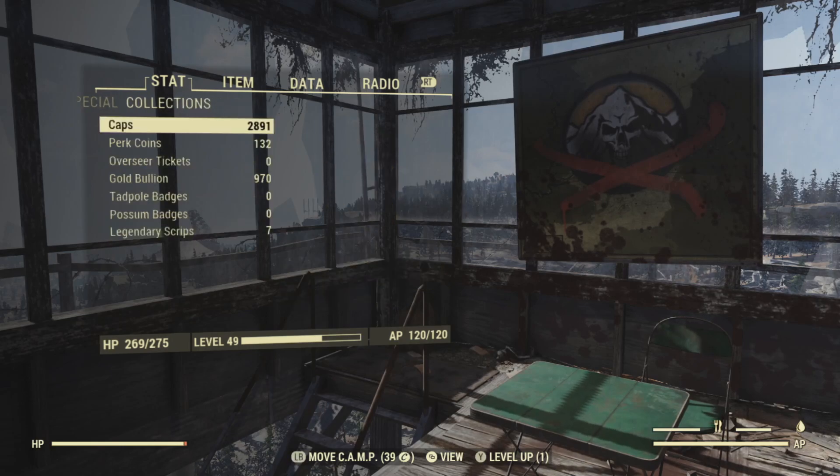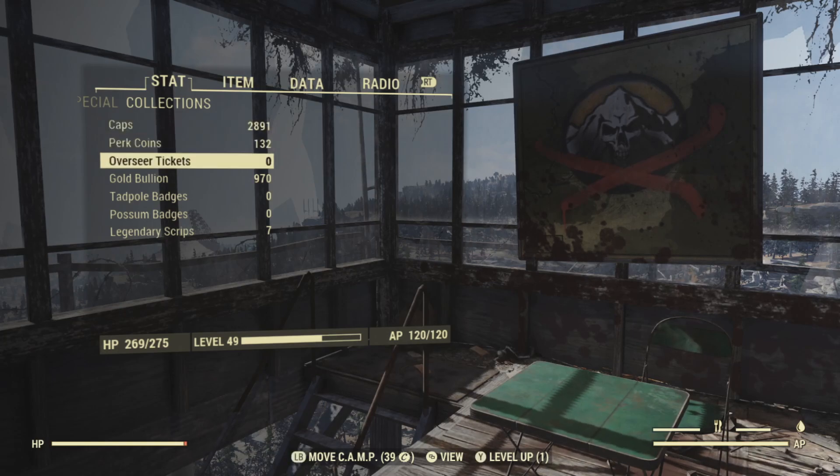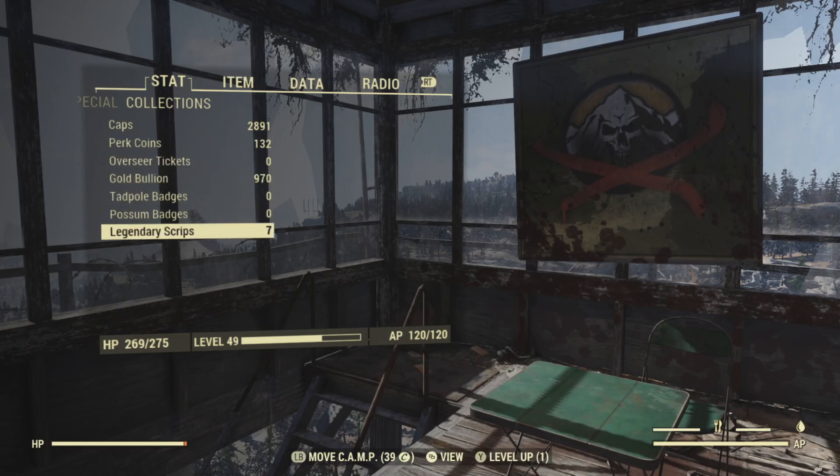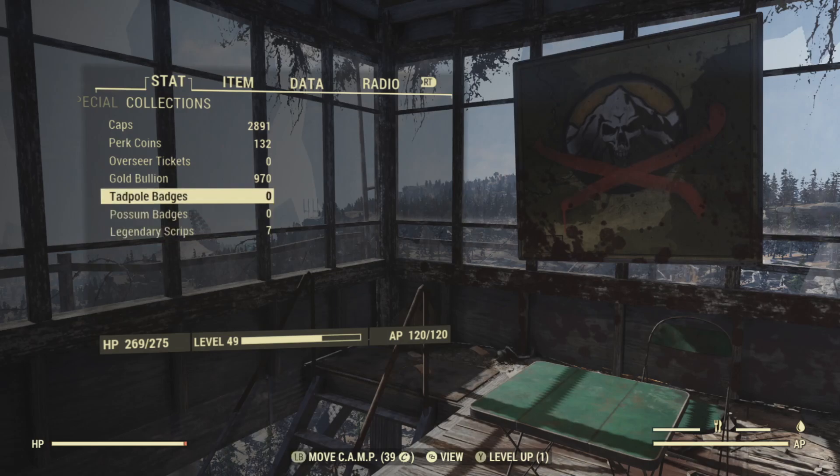Most of these areas are usually occupied by some kind of hostile NPC — nothing too serious. Just watch out for landmines, punji boards, and the like. They usually have some pretty good loot too. Make your way to the top of the lookout tower.